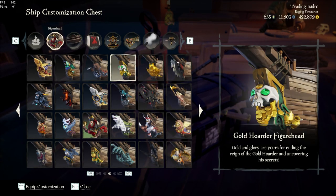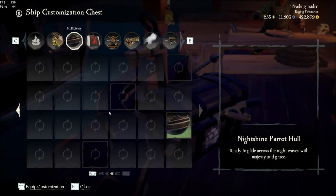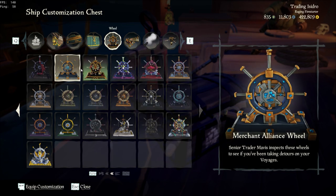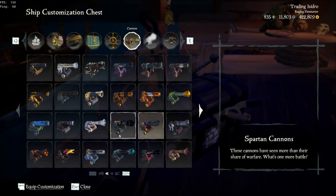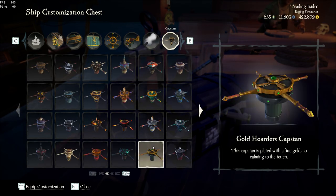Head over to the shipwright customization box. At this box you just need to put on the cosmetics I show here. You don't actually need to use the Gold Hoarder sails — you can use the ones you got for previous emissary ledgers if you don't want to buy them, though you may need them anyway.